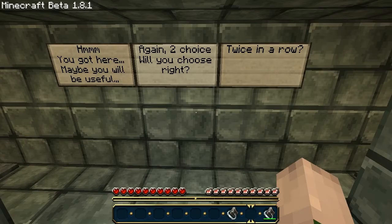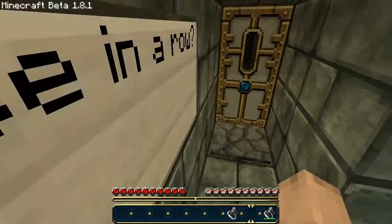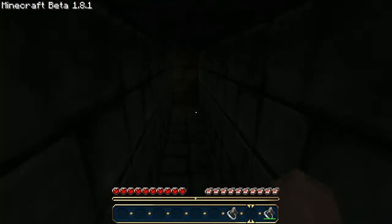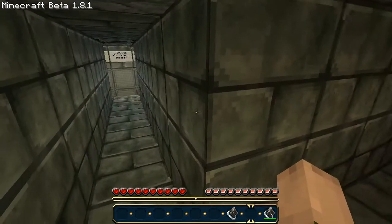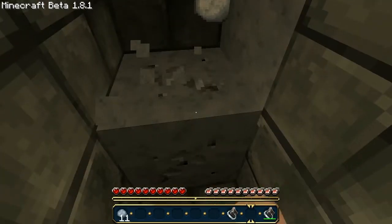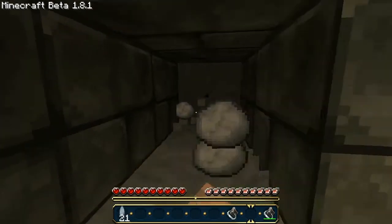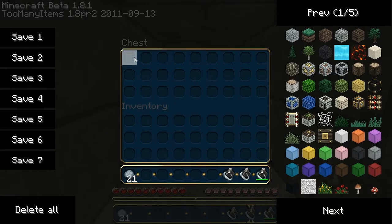Two choices — will you choose right twice in a row? Yeah, I guess. It's a chest! A piece of candy.